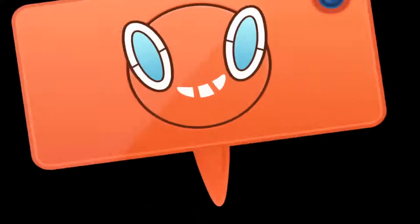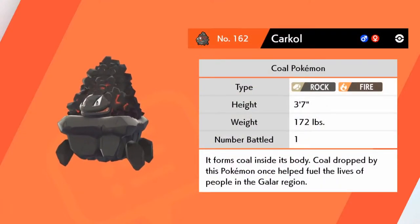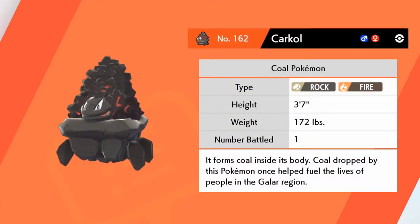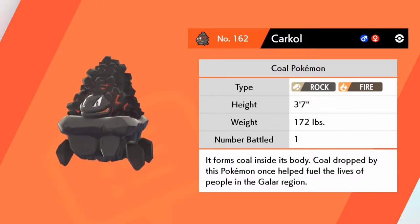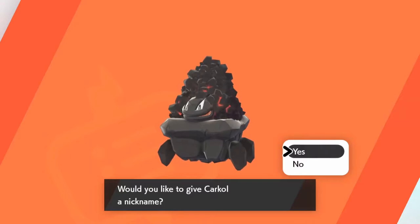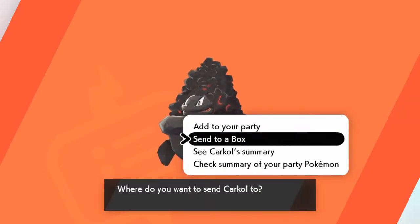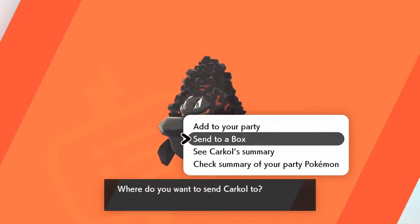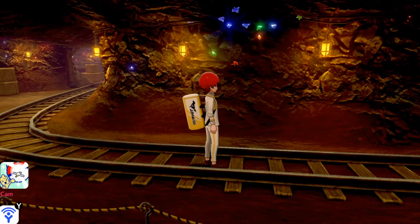Carkol is a Pokémon, just like Boltund before, that I would strongly consider using in real life. It's the perfect size — the height of a Pokémon I would really want as a companion — and the ideas presented for what this Pokémon is within Galar are utterly fantastic. Some of the Pokémon in Gen 8 and Gen 7 were so well thought out, and Carkol is definitely one of them.